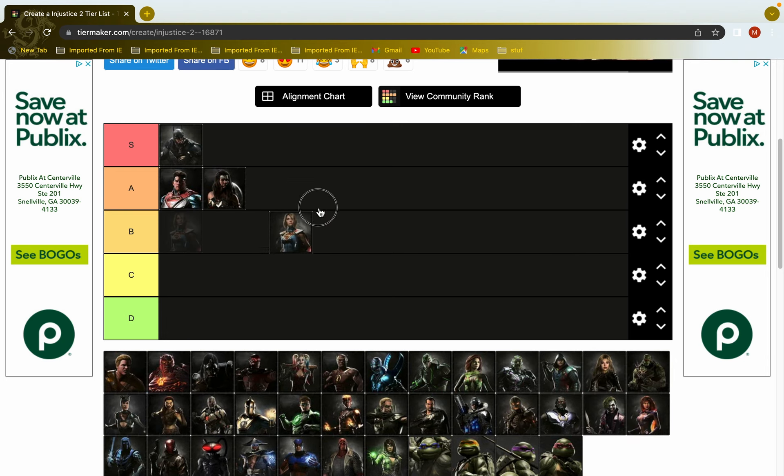Same thing with Supergirl. When you know how to play her it becomes a game of neutral and she has good neutral tools. I might put her at the top of B or edge of A depending on where I put the rest of the characters.